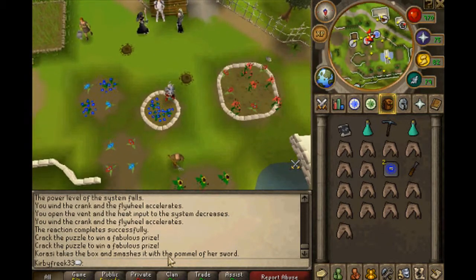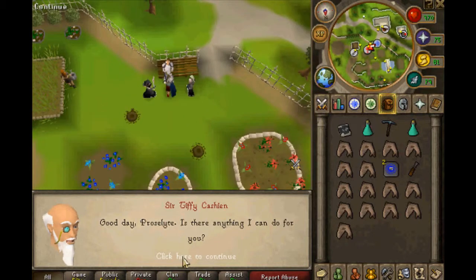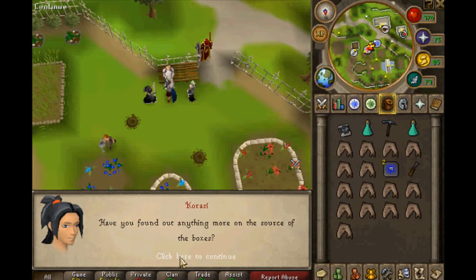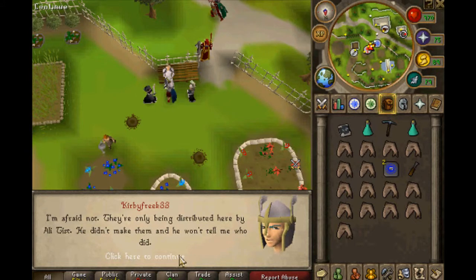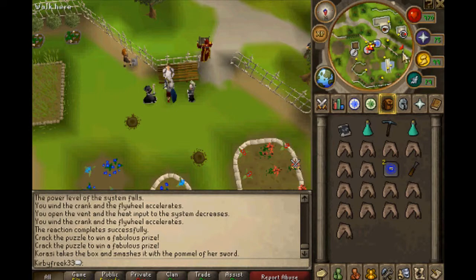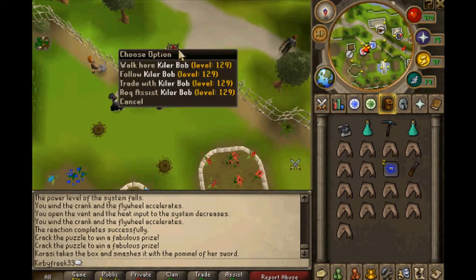Let's talk to Sir Tiffy. Good day, Posselites. Have you found any info on the source of the boxes? I'm afraid not. They're only being distributed here by Ali Tess. He didn't make them. He won't tell me he did. For speaking of an obstructionist, you should have a word with Sir Amak up at the castle. Get the leverage, don't you know? Drop my name if you must. Alright, then let's talk to Sir Amak Vars.